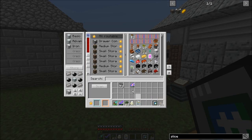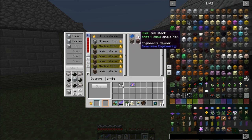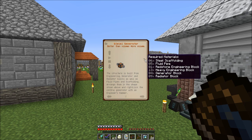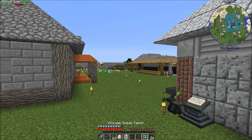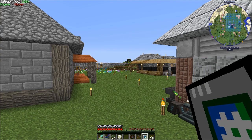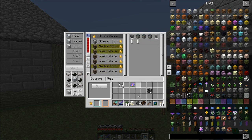So we need — let's put that away and let's get my manual. We'll need my engineer's manual and my engineer's hammer. I need to make a diesel generator. It requires six steel scaffolding. I don't need that analyzer right now. I have eight, so that gives me plenty. It requires five fluid pipes. I have seven, so I've got plenty of that.